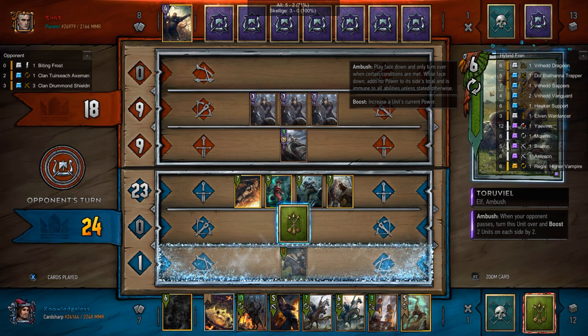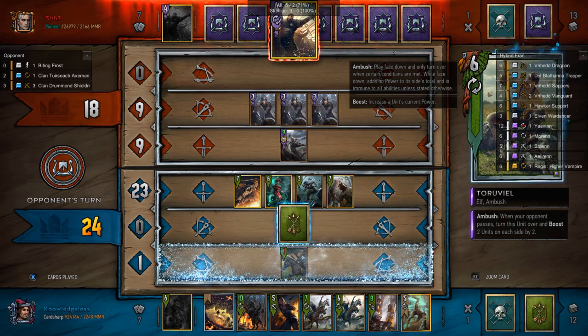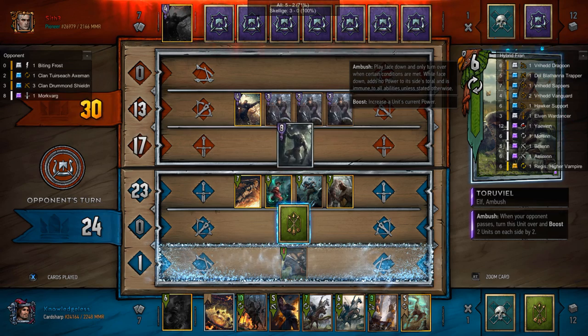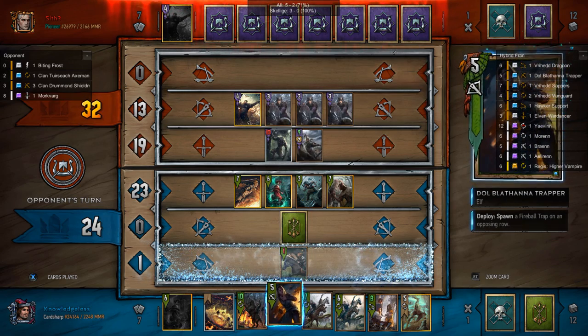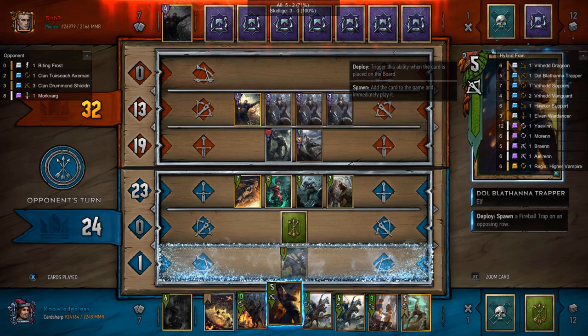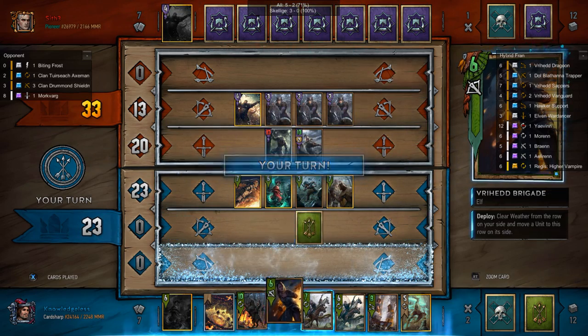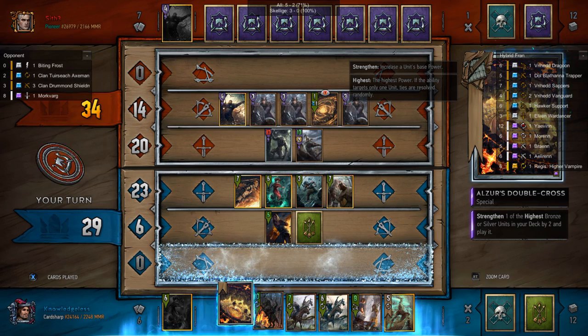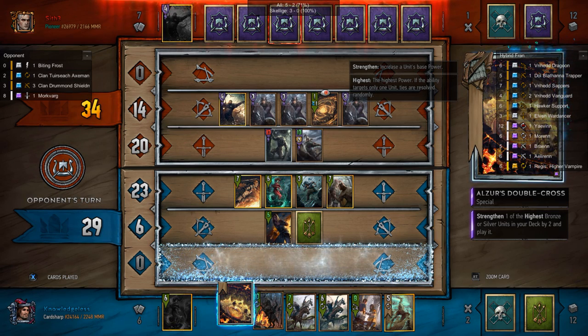Axemen were getting more than 20 points. If you look at Spotters and Vanguards, those cards were getting at most somewhere around 15 to 17 points if you're really forcing the synergy. If those cards are supposed to be big and Axemen are getting bigger than them easily, then there is a problem with the balance.